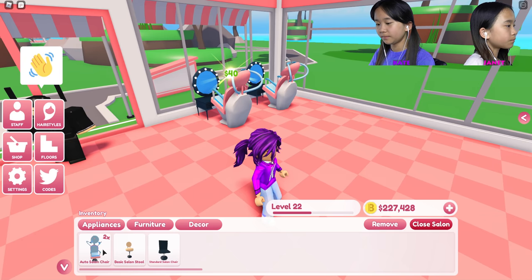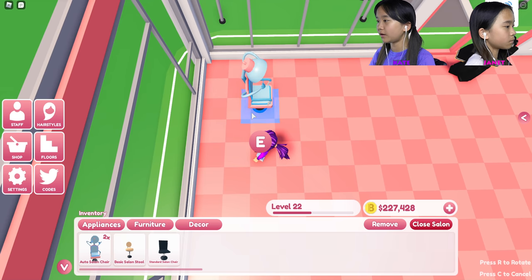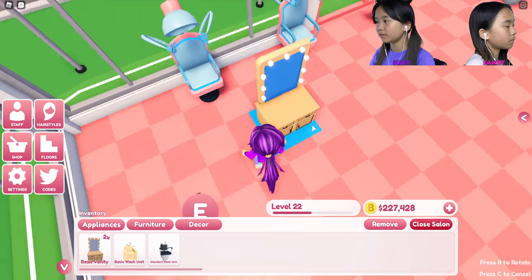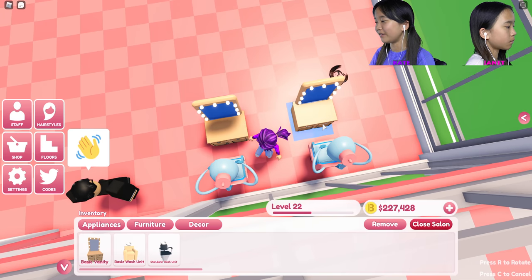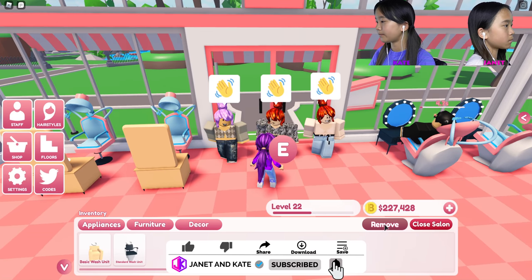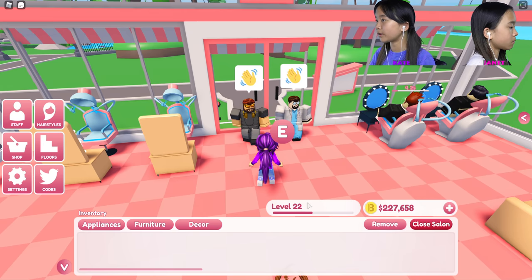I'm gonna go to furniture for the auto salon chair. I'm gonna put all the salon chairs over here in rows of three. I'm gonna change the mirrors around later, but right now this is all I have in my inventory.